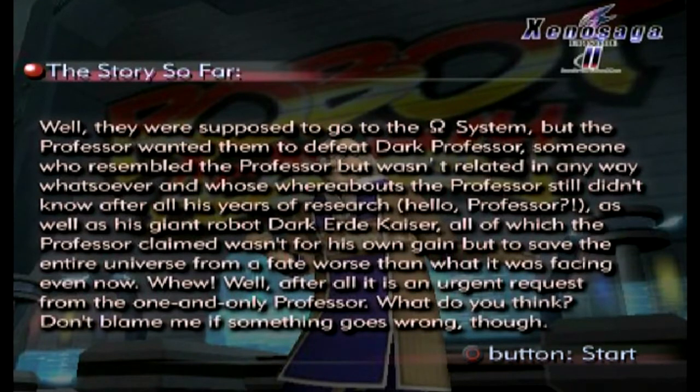Welcome back, this is Baller Scuba with more bonus episodes of Let's Play Xenosaga Episode 2. The story so far: they were supposed to go to the Omega System, but the professor wanted them to defeat Dark Professor — someone who resembled the professor but wasn't related in any way whatsoever, and whose whereabouts the professor still didn't know after all his years of research — as well as his giant robot Dark Air Day Kaiser, all of which the professor claimed wasn't for his own gain but to save the entire universe from a fate worse than what it was facing even now.